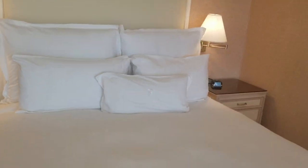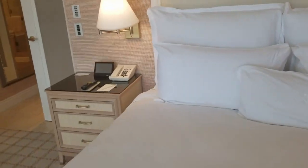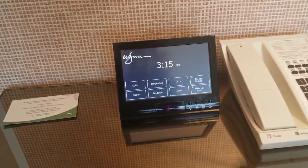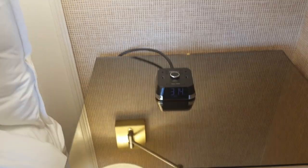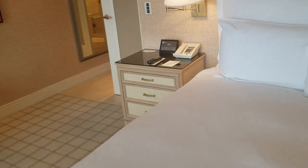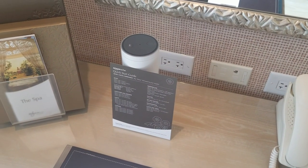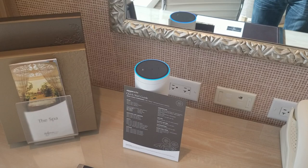We've got a nice king size bed — a bit better than the deluxe king we were expecting. There's also a digital alarm clock that lets you change the temperature, lights, and drapes, just like at Aria, which is really cool. There's also a standard alarm clock. I didn't see an Alexa unit at first — I thought they might only be in standard rooms — but actually Alexa was hiding around the desk over here. Alexa, play Linkin Park... 'Getting Linkin Park station from iHeartRadio.' Of course you would.